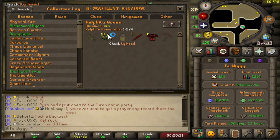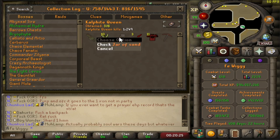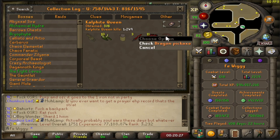This is the collection log so far: 1249 kills. I need the jar, pet, and dragon pickaxe.